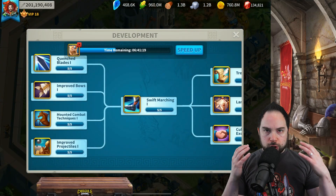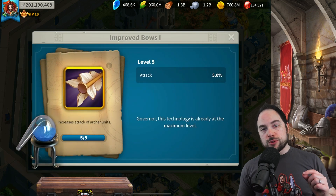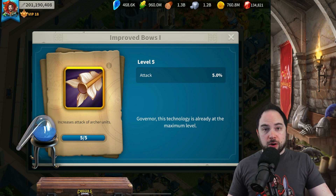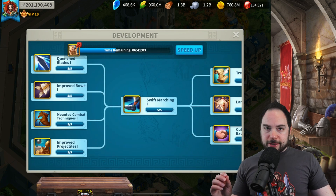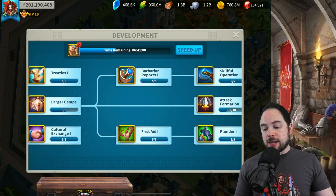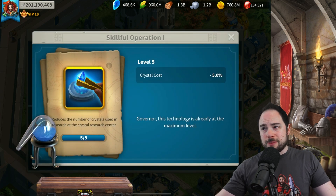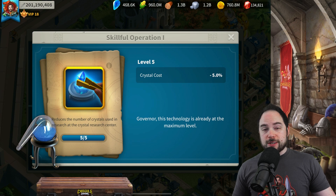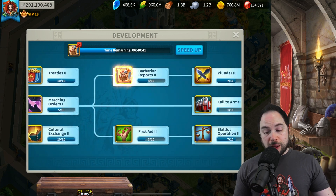Everything in the tech tree gives you value. Even the combat abilities give value in terms of fewer resources spent healing and more resources the enemy has to heal. But there are economic technologies I'd recommend right at the start. The first thing that's really important is Skillful Operation. This will straight up reduce your crystal cost for further research, and the earlier you invest in this, the more benefit you'll get from it. So maxing out Skillful Operation to 5 out of 5, and as a spender, taking Skillful Operation 2 to 7 out of 10 was my very first priority.